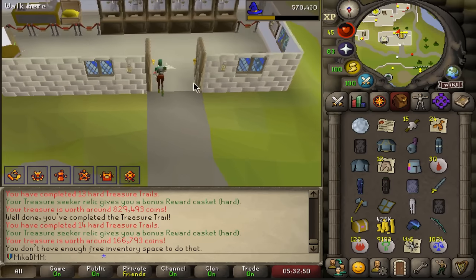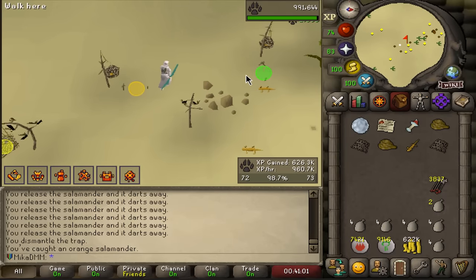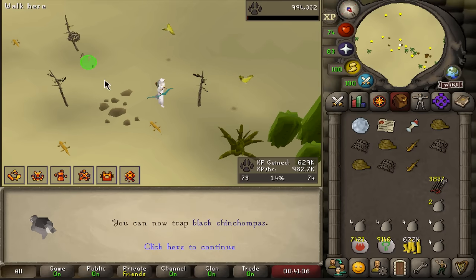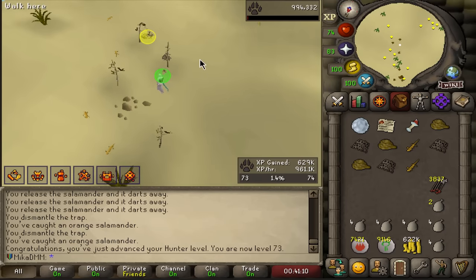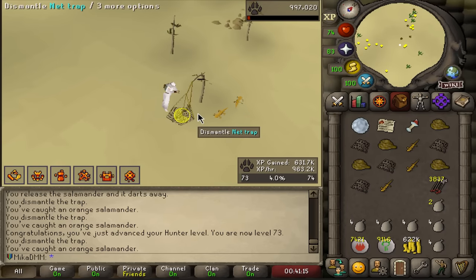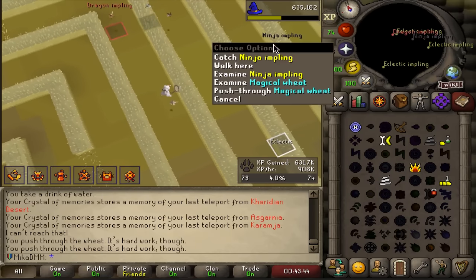Oi wait a second — that's really good. This is gonna be my new weapon by the way. It may seem a bit silly but it's actually really good. This was not as bad as I thought — took us probably around 40 minutes. But there is 73 Hunter. And we should now be able to catch Ninja Implings. We're gonna grab some Entangles and actually go ahead and do that. I believe we will be strictly focusing on Ninja Implings and just trying to get it done as fast as possible — the goal is simple: rune throwing axes.